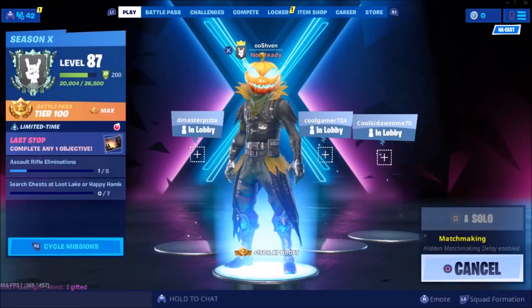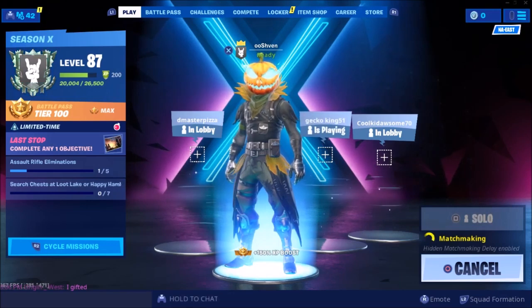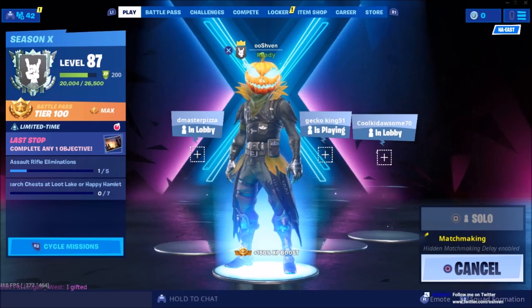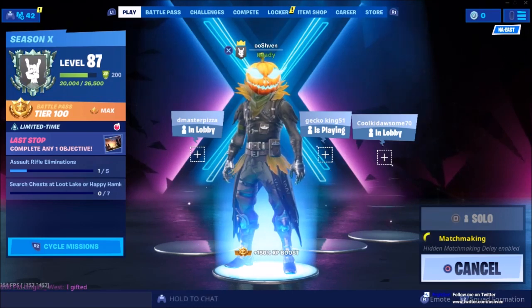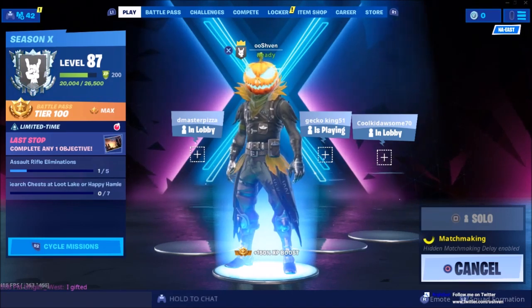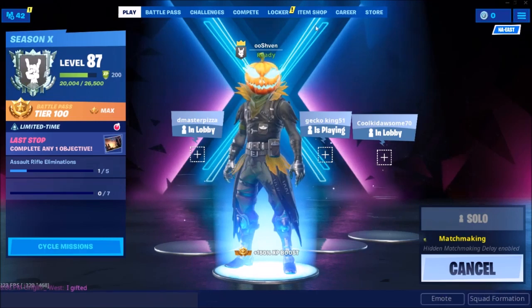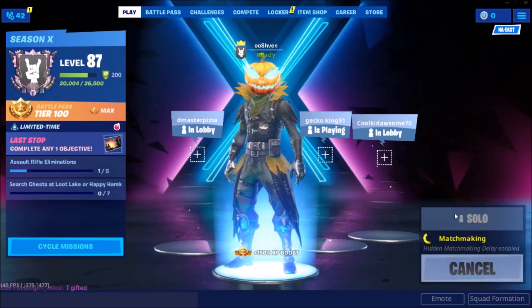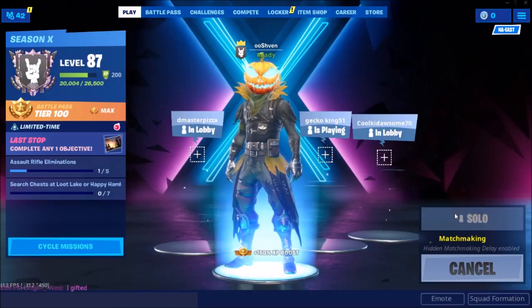We're going to go ahead and load up into a match right now. If you guys want to see the timer — the official timer for this event — you may notice that if you go into playground mode, it is not there. There is no live countdown timer in playground mode, and that's for a reason. But you can find it in regular games: solos, duos, squads. Go into solos or squads, whatever you prefer. This is the official timer for the rocket launch.